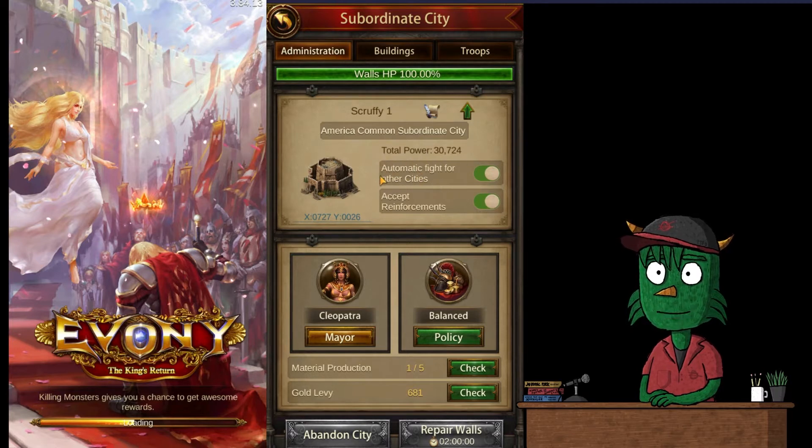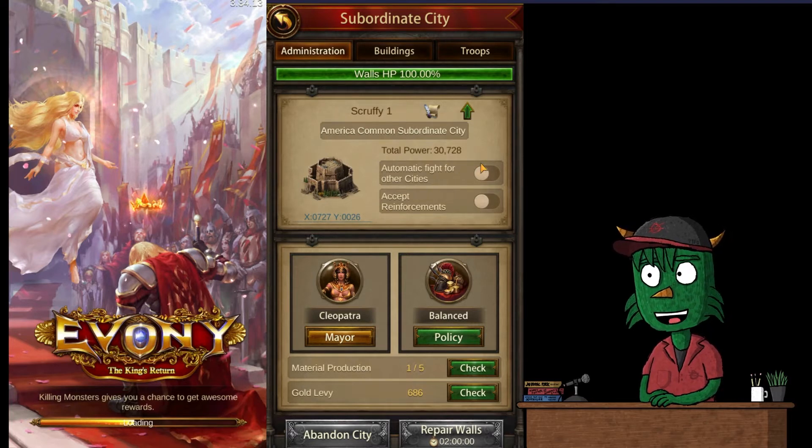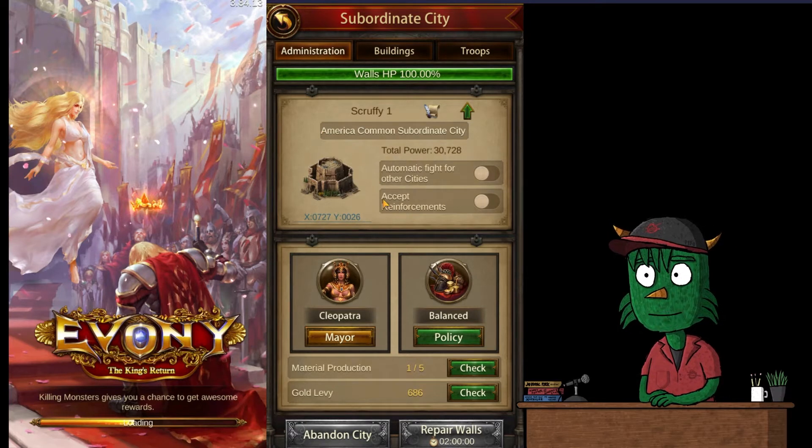There are a couple of settings here. 'Automatically fight for other cities' — so if any subordinate city or your main city gets attacked, this will send troops. I'm taking that off. 'Accept reinforcements' — if this subordinate city gets attacked, everything connected to our network will send reinforcements. Turning that off too, because if our bubble drops and someone picks on our subordinate city, they can drain everything we have.